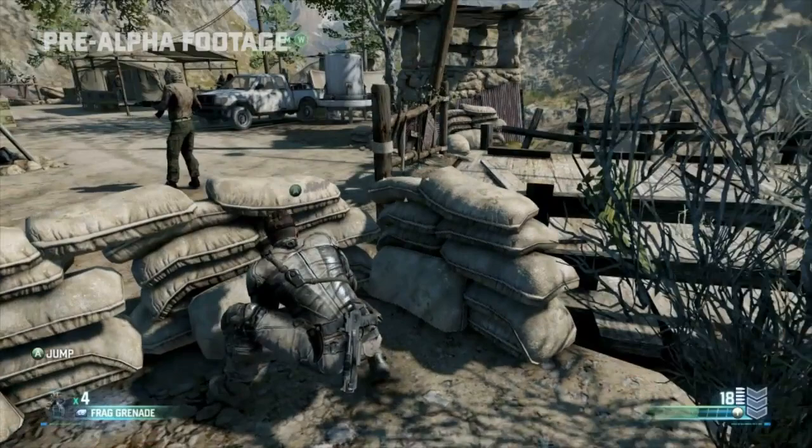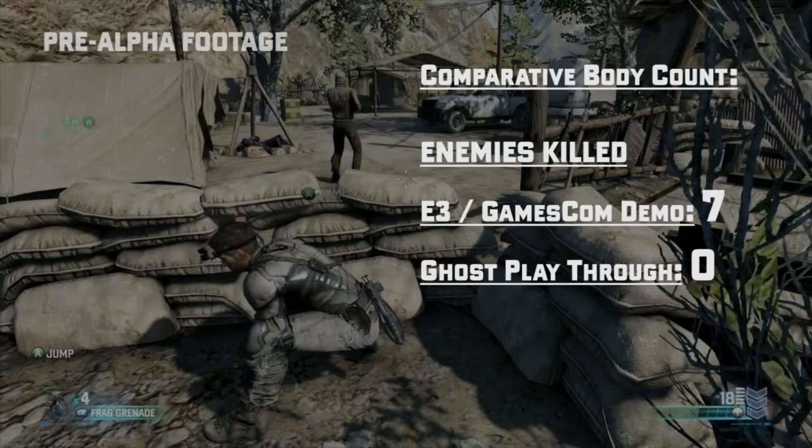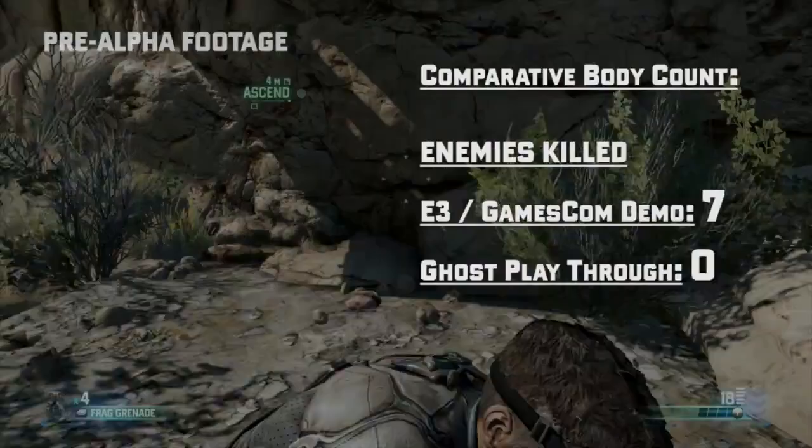All right, we appear to be in good shape. Let's see the damage report. So in the original demo, we took out seven guys using an abduction takedown in the tent before we went on a killing in motion tear, which ended with that badass Mozambique drill. In this ghost playthrough, on the other hand, we left them all standing. It's your choice — you've heard us talking about a variety of gameplay, and it is most definitely in there.